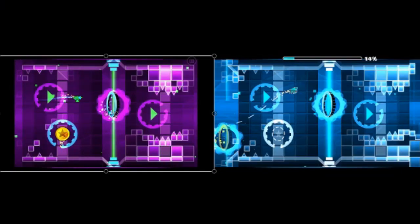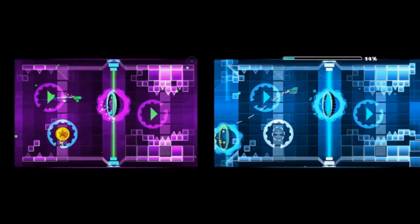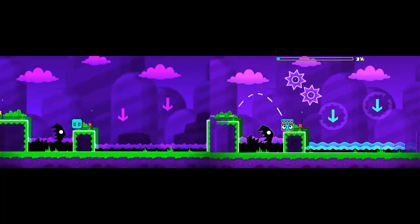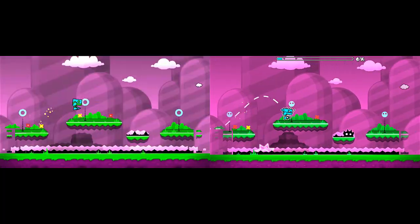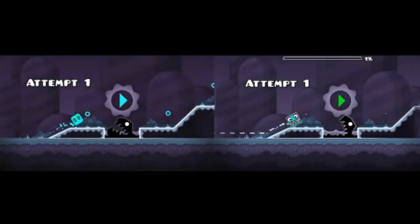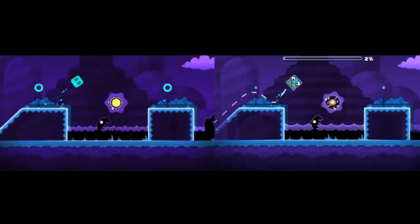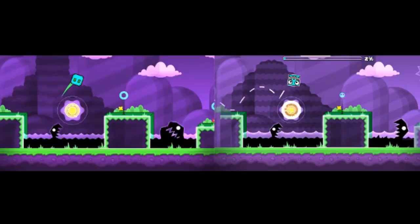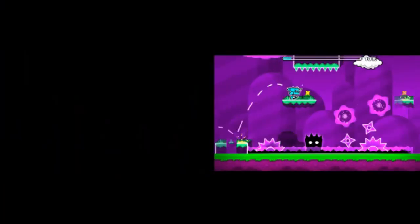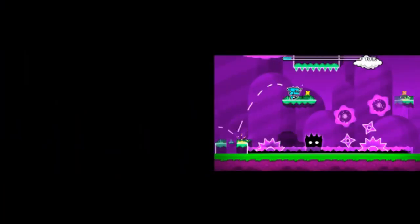Now we can move on to the first 2.0 sneak peek. This hill in the background looks different — it looks a lot more blocky. There were clearly some decorations added, re-textured, or changed in some way. These hills just aren't here anymore, which kind of sucks because I think they'd fit in well. This looks like RobTop got better at polishing his levels before he recorded the sneak peeks.